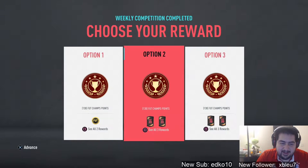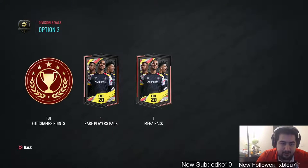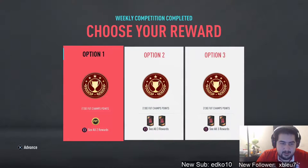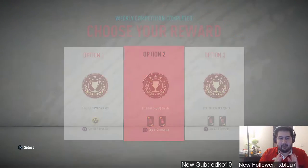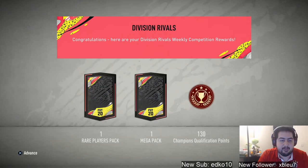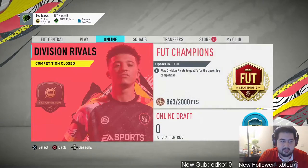I still want packs. I don't want to do untradeable this year — we're gonna go with the pack. Division 2 to 5 gives you 50k packs and a 35k pack. The competition is closed, gonna open up in like five minutes, but let's go ahead and open.